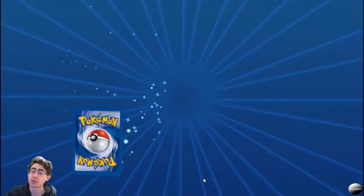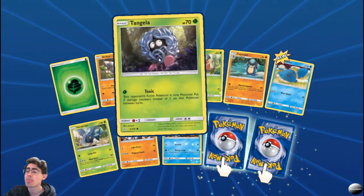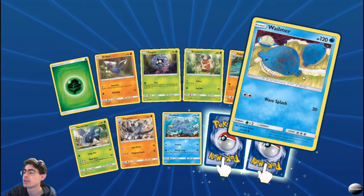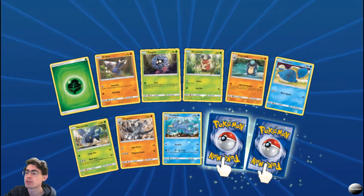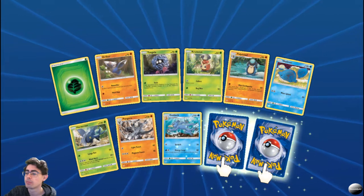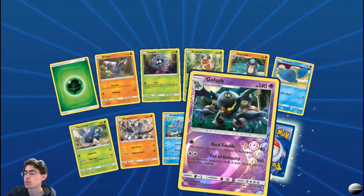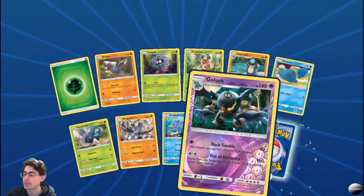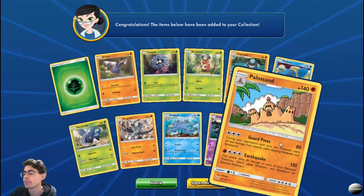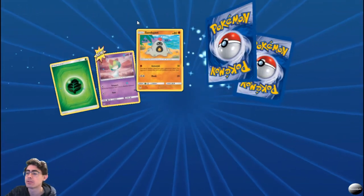I'm butchering probably most of these names. Tangela's Toxic. Kukatot. Wailmer. Got the Politoad. Another Drillbur. Another Heracross. Another Pangoro. Another Golduck. Nice Pangoro look — Rock Temple: detects damage not affected by resistance. Fist of Antiquity. And a Poliswine. Not the best pack ever but not so bad. I'm still blown away by those Articunos I pulled.